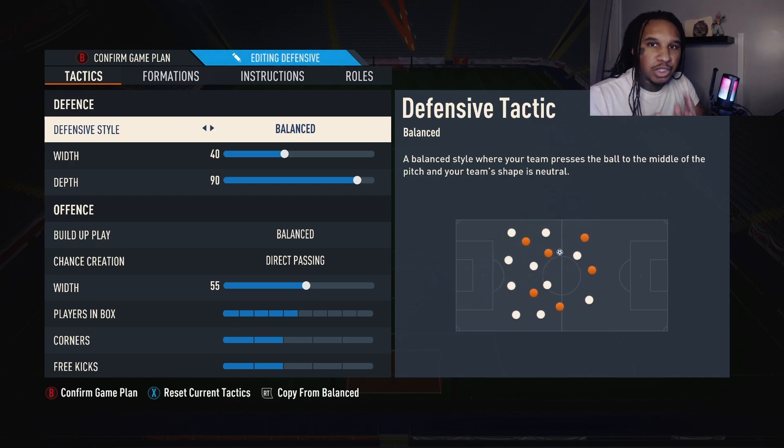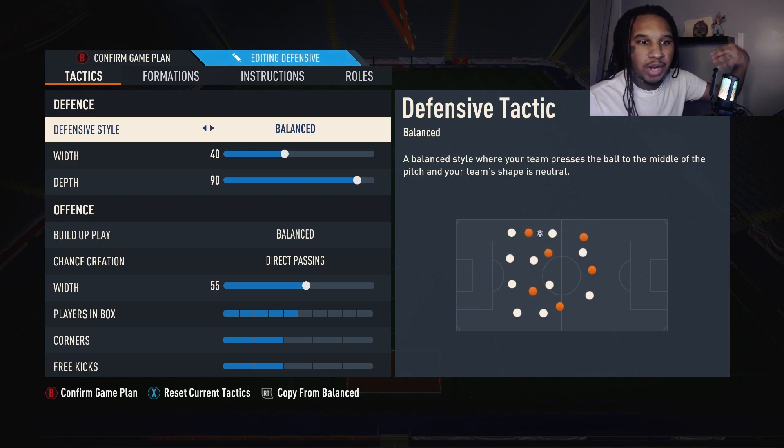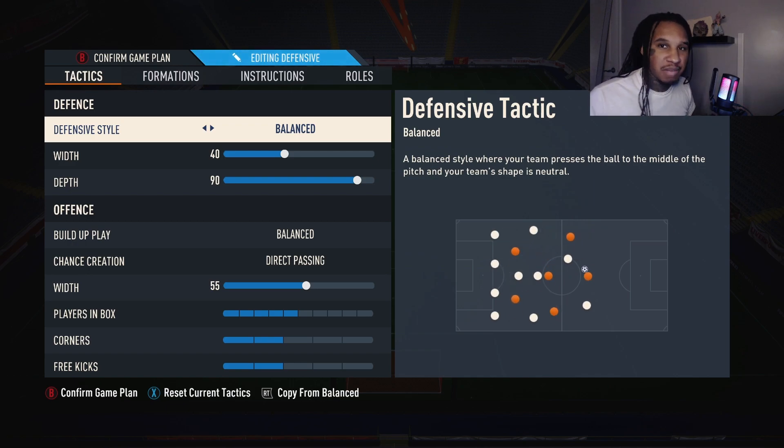Keep the width at 40 — this is important. In a 4-4-2 defensive shape, whichever center forward comes back to fill the left or right mid position will eventually go narrow. Your fullback's AI only reads them as a wide mid, so when they shift to a center forward run, your other center back is caught out while the first is chasing back. That creates a weird overload for your AI, which leads to tiki-taka, an overlap down the byline, and a cutback goal. It's the same pattern every time.